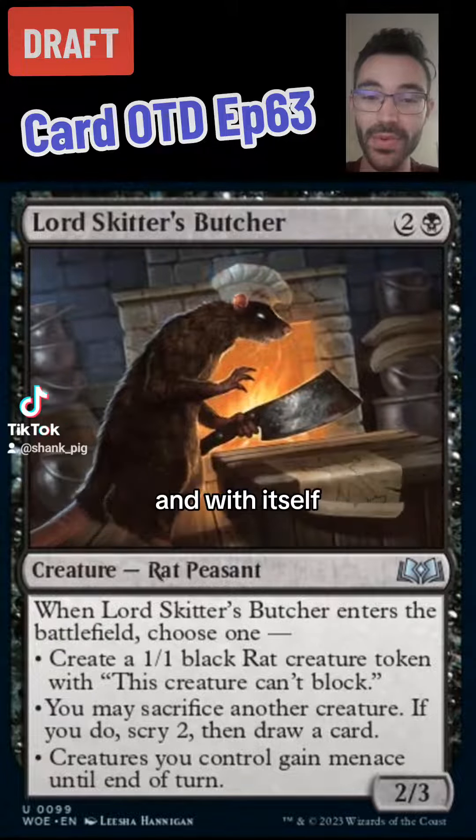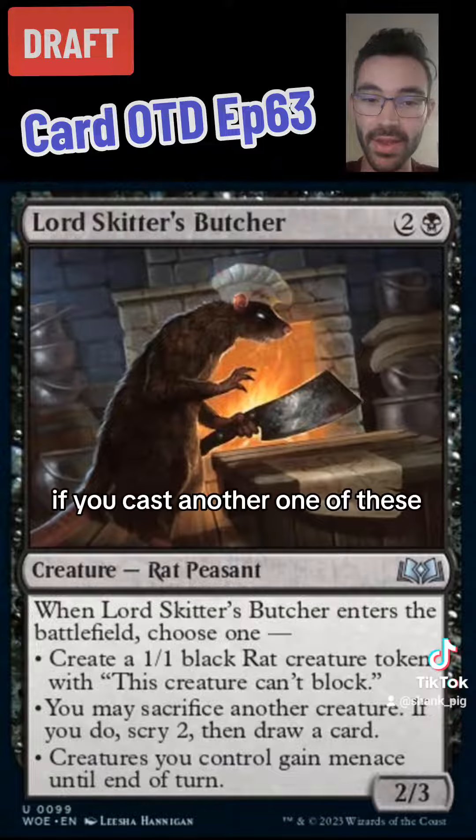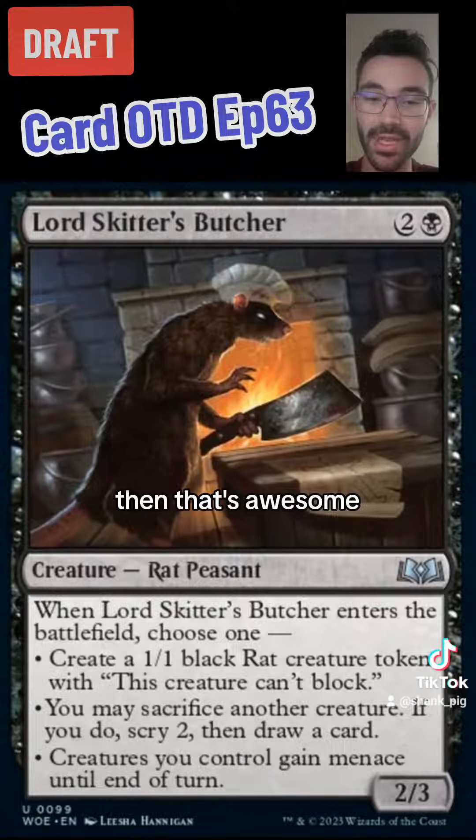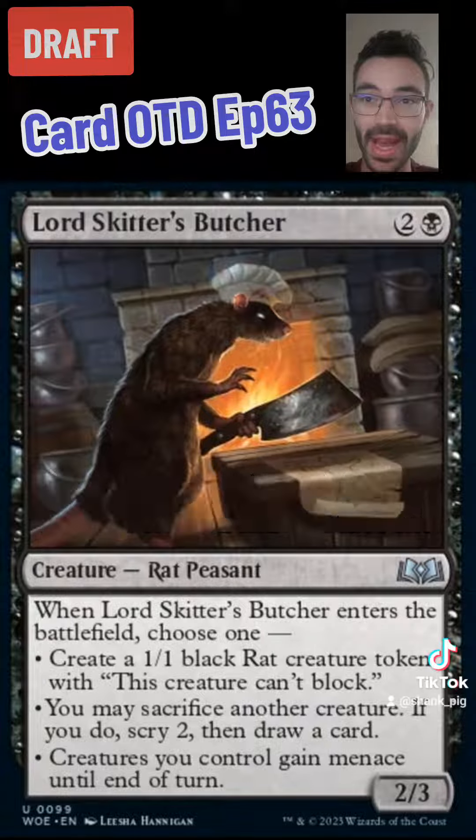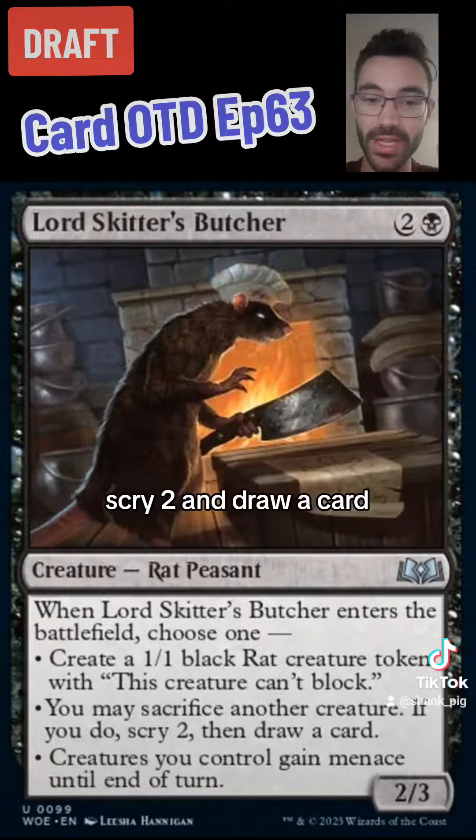The thing about this card is that it synergizes well with other cards and with itself. If you cast another one of these, that's awesome because you could sacrifice the 1/1 that you created with the first one, and then with the second one scry two and draw a card.